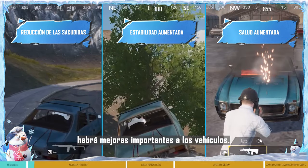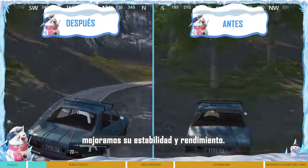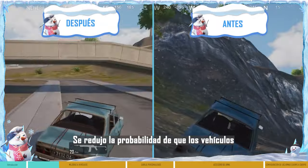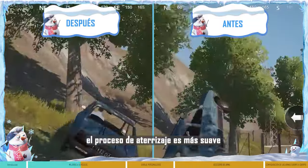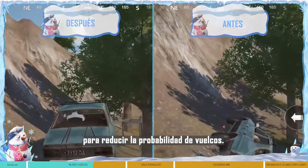In this update, vehicles have undergone many improvements. First, we've enhanced vehicle stability and performance. The chance for four-wheeled vehicles to experience jerky movements while driving and parking has been reduced. Additionally, after catching some air, the landing process has become smoother to significantly reduce the likelihood of flipping over.